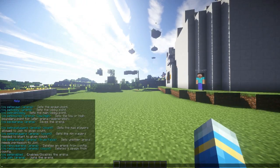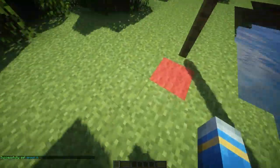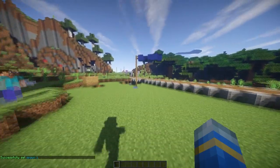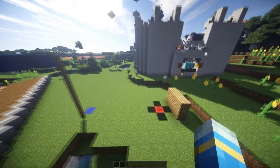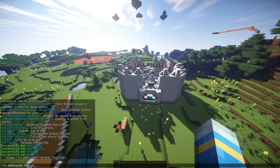Now we set the spawns for each team. You can have multiple teams, but I'm only going with two. So CQ set spawn, then the arena name YT — just do that twice, once on each spawn point. I made them quite far apart. Now we need to set the high and low points — the bounds. So CQ set bounds, arena name YT first, then high.